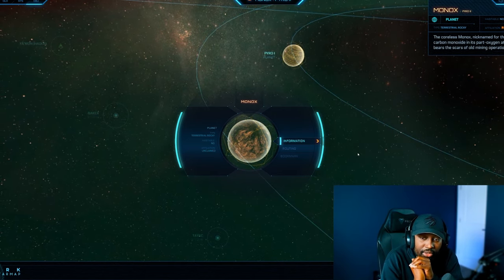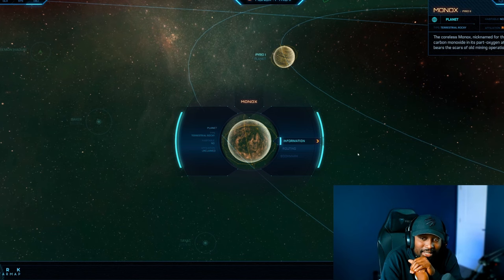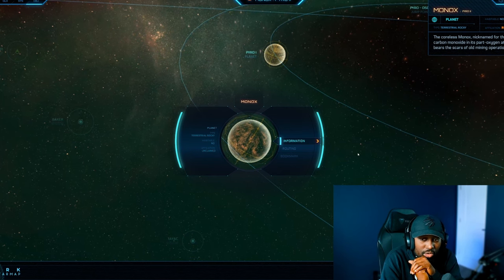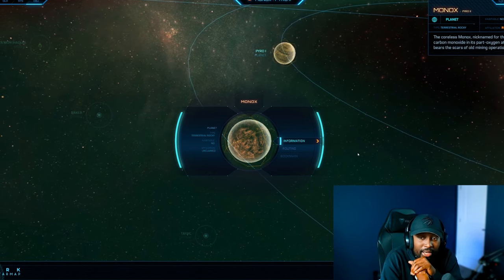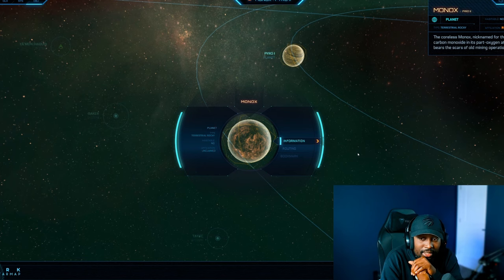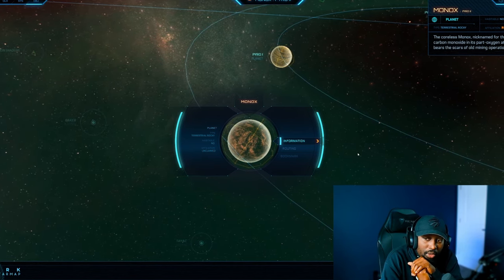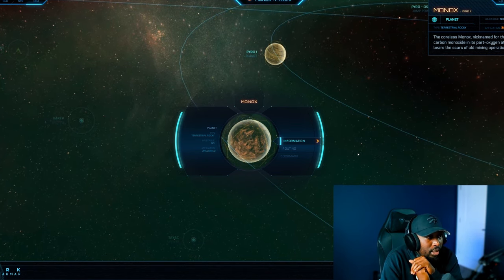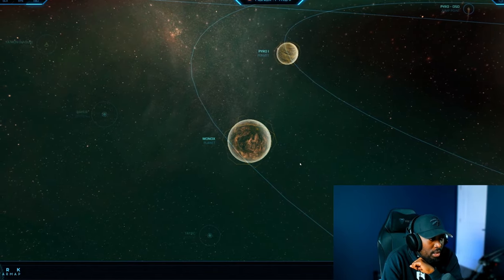In terms of resources, Pyro 2 has a better quantanium percentage at 5%, bexalite at 15%, gold at 15.1%, and terranite at 13.3% — decent for tier ones. For tier twos: agricium is 8.5%, beryl is 11.8%, boras is 10.4%, hephaestinite is 9.3%, and laranite is 11.8%. It also has 39.9% copper and a good deal of tungstenite. If you don't want to deal with the rough temperatures of Pyro 1, Monox is a solid runner-up.